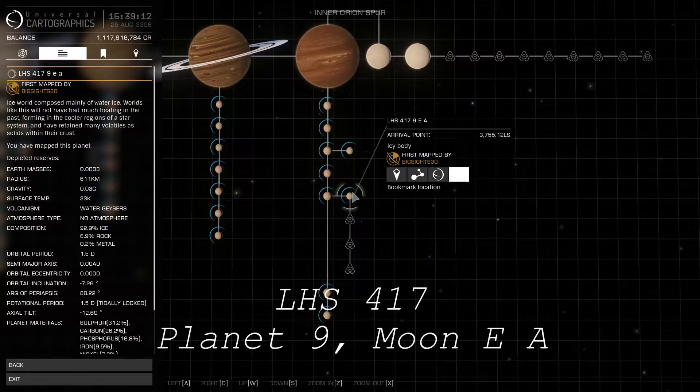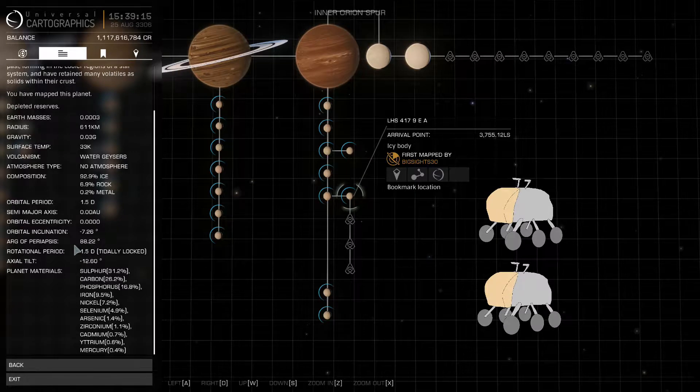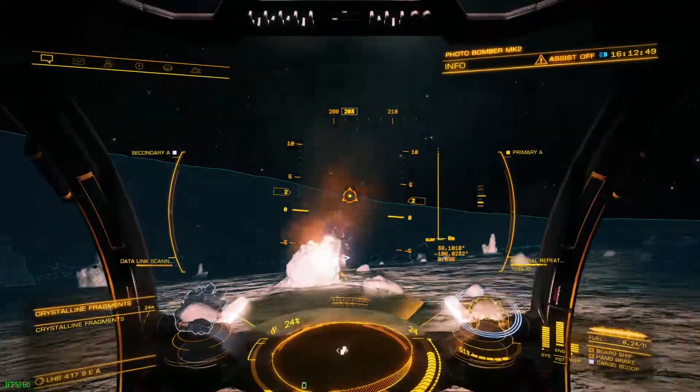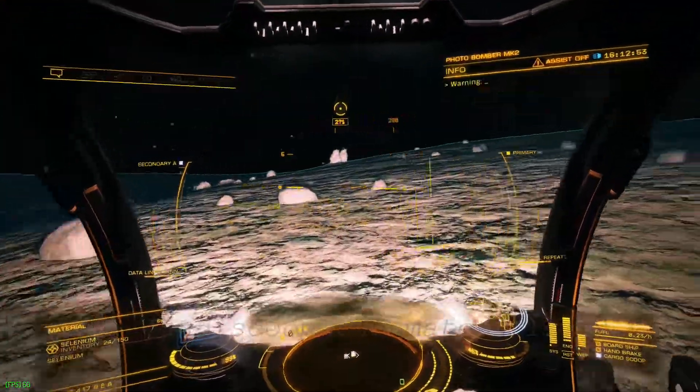Go to LHS 417, Planet 9, Moon EA. Drain an SRV or two for surface prospecting. Land in one of the geological surface sites, and from there, drive around and simply shoot rocks.